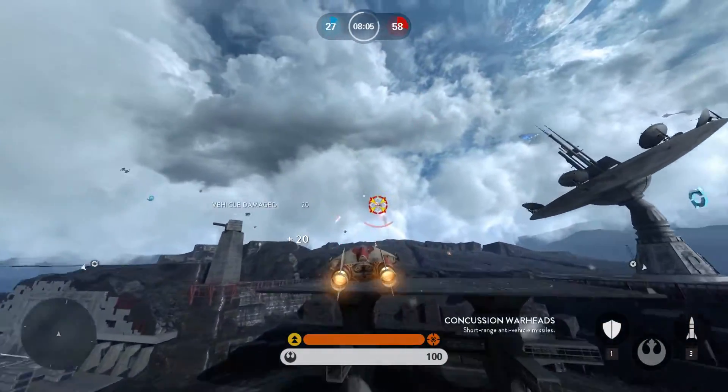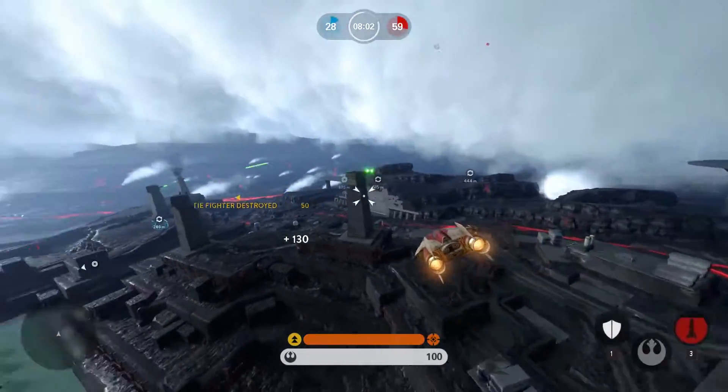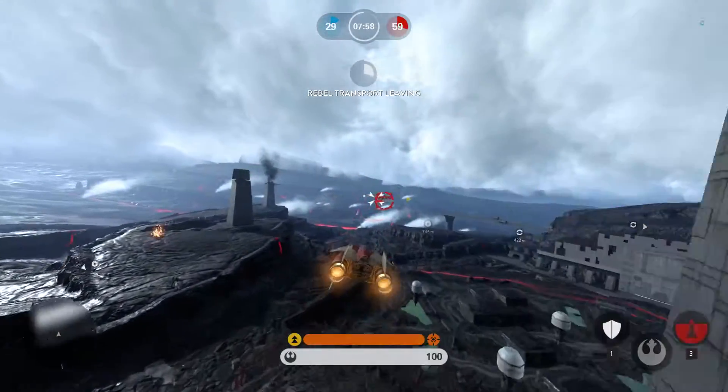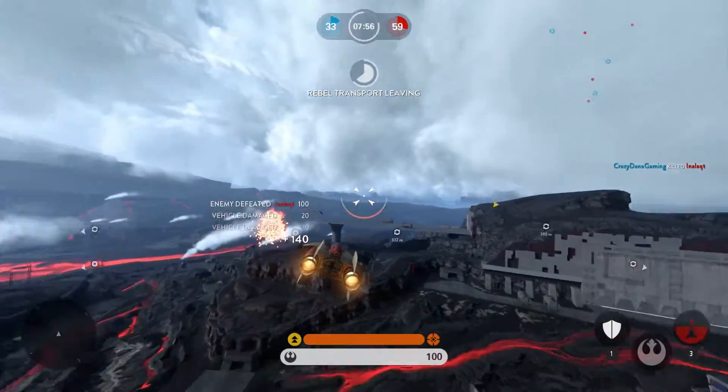First of all, always hold left click. This locks your sight onto enemy spaceships and allows for better targeting, but the margin for which it locks on is quite small so you gotta keep your sight on point.